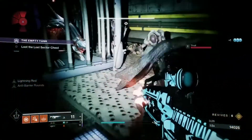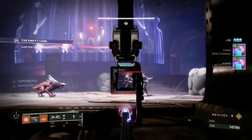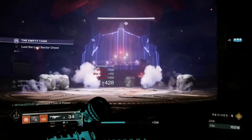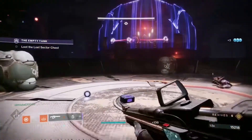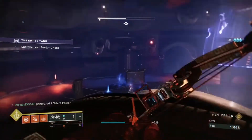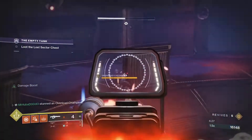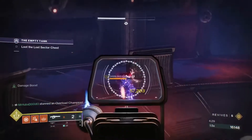Braytech Werewolf will generally be used for popping barrier shields and close encounters. Trinity Ghoul will be used for stunning overload champions, picking off enemies from a distance, and popping off arc shields. Corsair's Wrath will be used for champion and boss DPS.